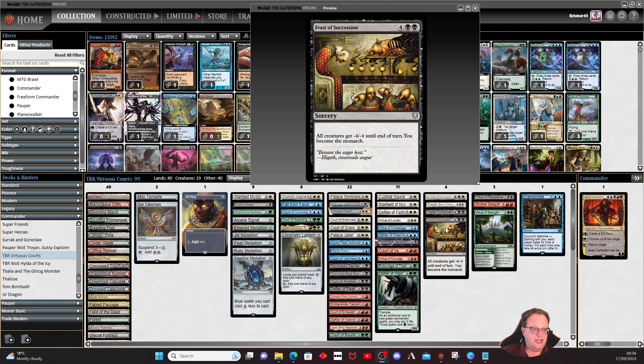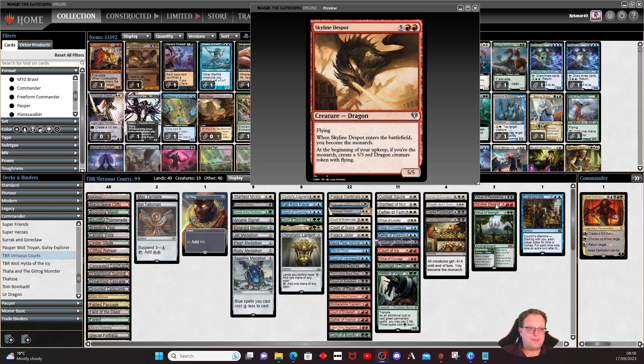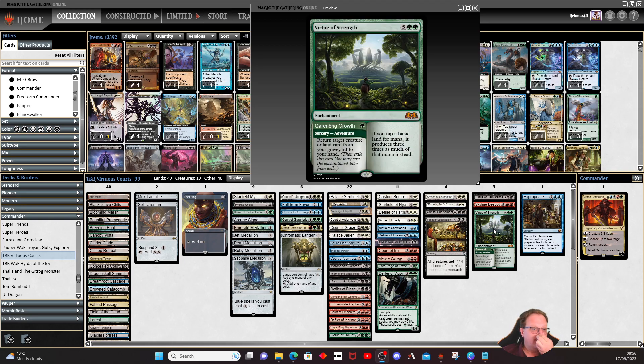Feast of Succession gives all creatures minus four minus four and we become the monarch — a nice board control option. Virtue of Persistence: at the beginning of your upkeep, put a target creature card from your graveyard onto the battlefield under your control — probably one of our win conditions — plus a bit of removal and life gain. Skyline Despot: enter the battlefield, become the monarch, and at the beginning of your upkeep if you're the monarch you get a 5/5 dragon. Virtuous Strength lets you return a target creature card and land card from your graveyard to your hand.